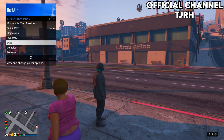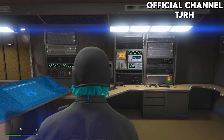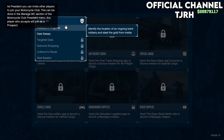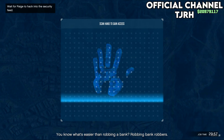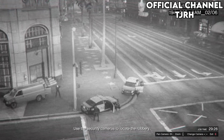To get the duffel bag, become a CEO or MC president. You will need a Terrorbyte — request it, go over to it, and once inside go onto the computer in the middle. Go to client jobs and start up the first one called Robbery in Progress. Now search for the heist.